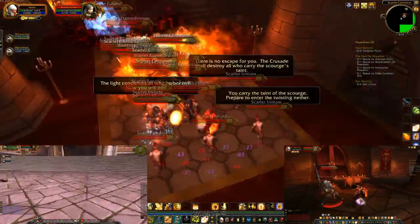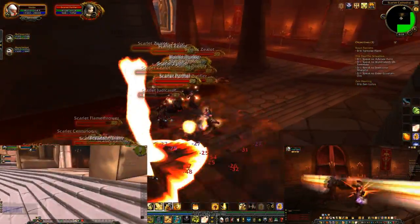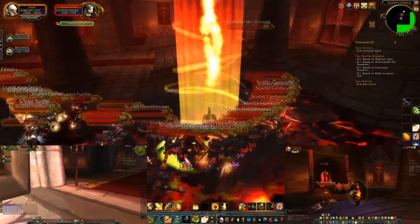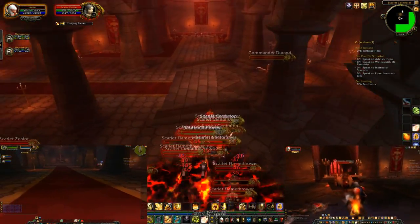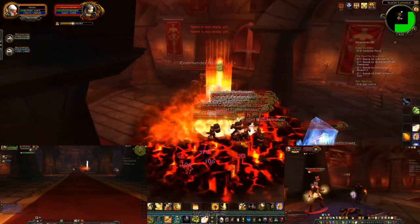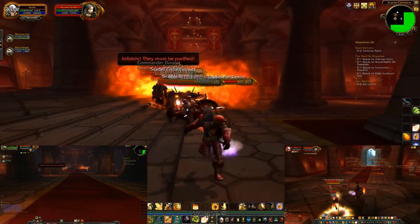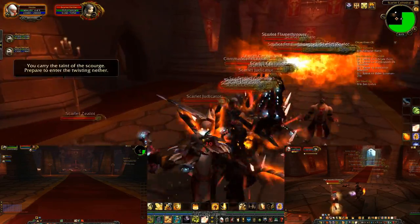Commander Durand is a melee character who once in a while does a dashing strike, which is awesome to watch. When he dies, out comes White Mane — she uses Holy Smite and some heals. She also casts Mass Resurrection, and what's really interesting is that the Adjudicators will actually aggro to you when she casts it if you don't interrupt it.